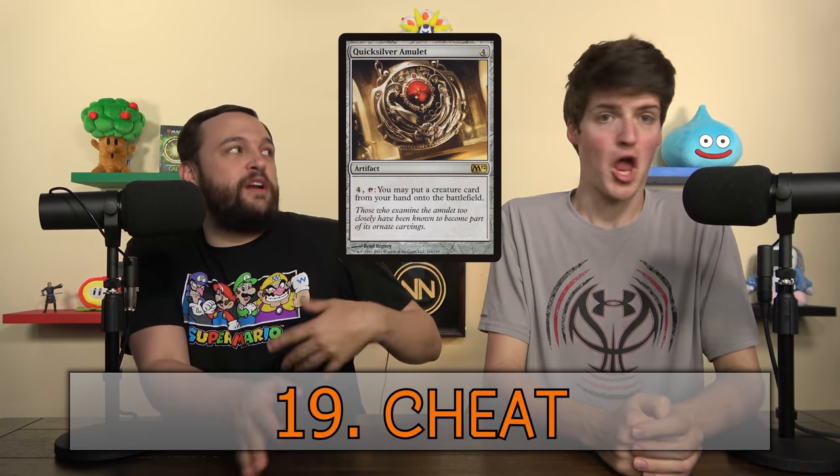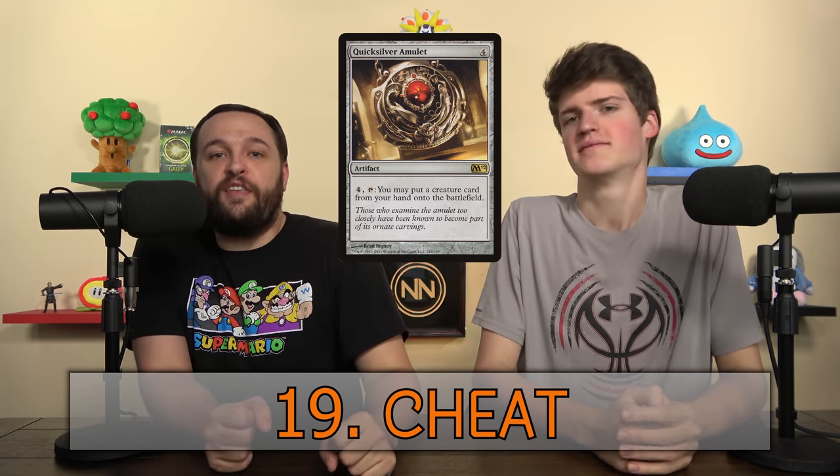Next is Cheat — it means getting something into play without paying its mana cost. If you put something onto the battlefield, say you have something that taps to put a creature onto the battlefield like Quicksilver Amulet, and you put a 20/20 huge creature onto the battlefield, you cheated it into play. Chump Block — when any creature is thrown in the way of a giant creature or lethal attacker just to save you some life or protect a planeswalker.